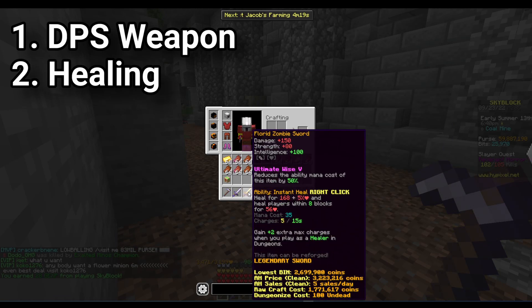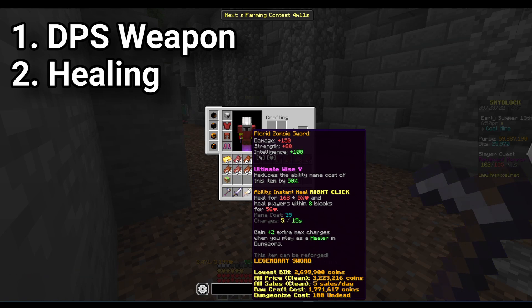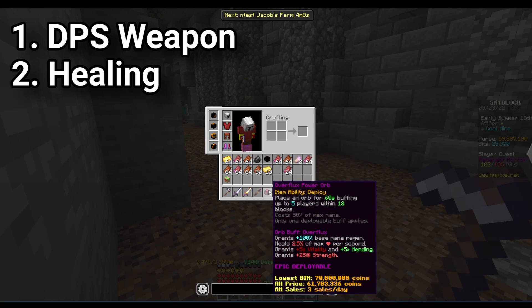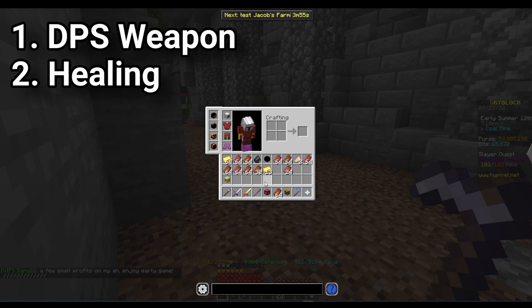You're also going to need some healing. These are the items I use for healing — you should absolutely have some of these types of items. You need an orb of some type. I didn't have an Overflux Power Orb when I started this.